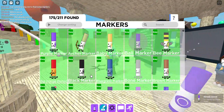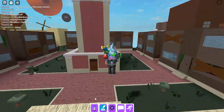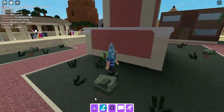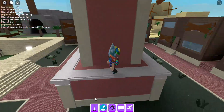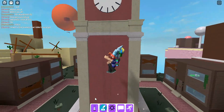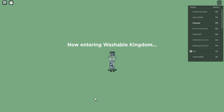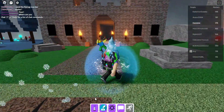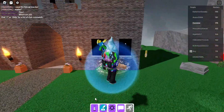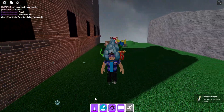The next one we got is the archer marker. It's in the washable kingdom. So you gotta go up this clock tower, and then up and walk into this big clock. And right here we've got the archer marker.